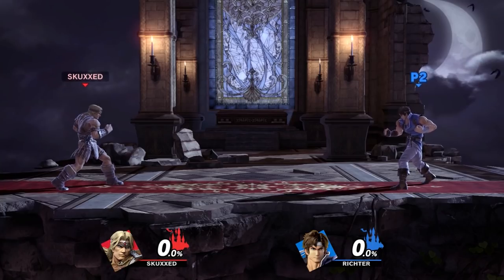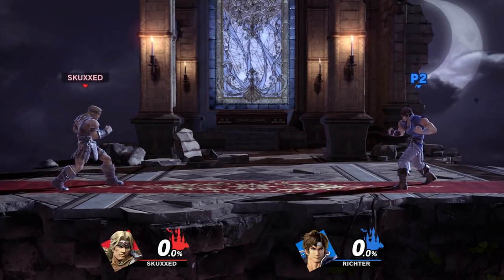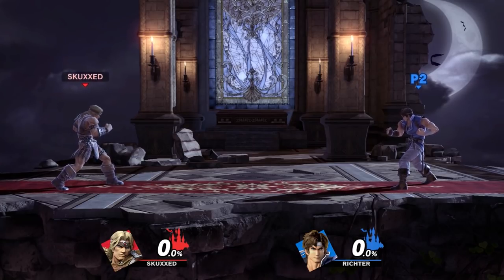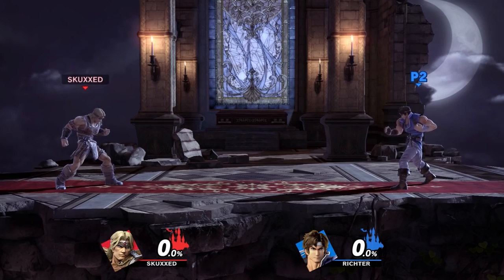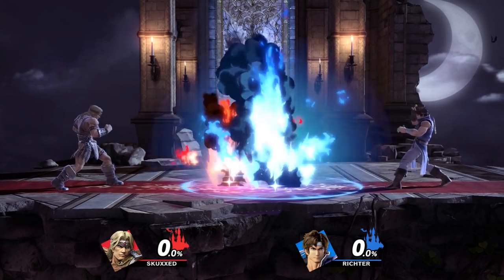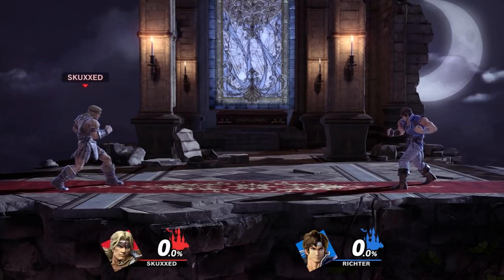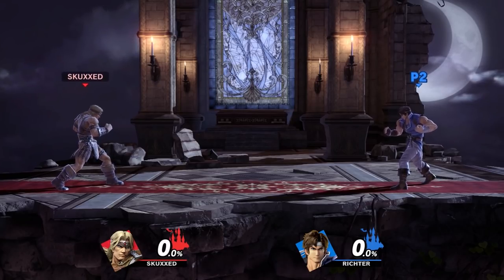Simon and Richter's greatest strength is their ability to control space. They have a multitude of unique projectiles and long-ranged attacks that allow them to dominate both onstage and offstage. In terms of differences, they're pretty much identical in the moveset aside from certain differences in aesthetics and animations. For this guide I'll primarily be talking about Simon, but rest assured everything I will say will also apply to Richter too.